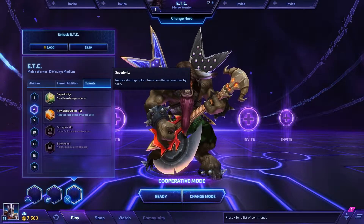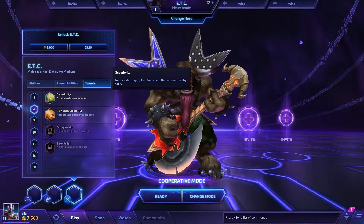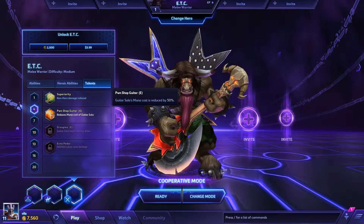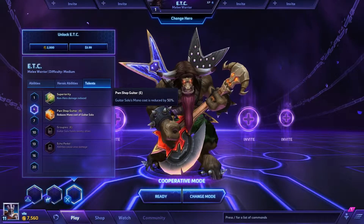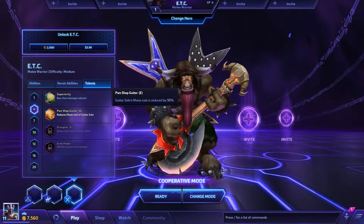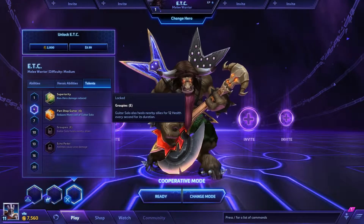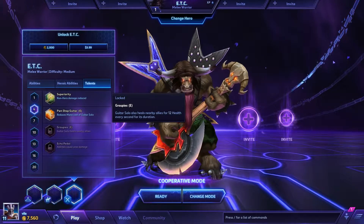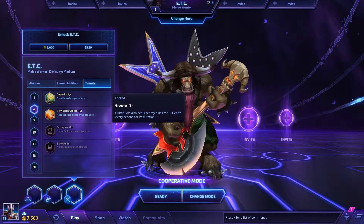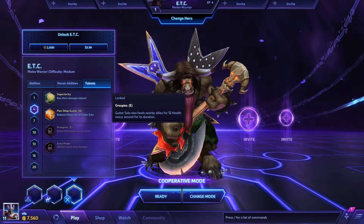Superiority reduces damage taken from non-heroic enemies by 50% — good if you're worried about minions, mercenaries, or maybe even towers. Pawn Shop Guitar reduces Guitar Solo mana cost by 50%. Since guitar solo comes back rather quickly, reducing the mana cost could be nice to heal yourself as much as you want. Groupies — Guitar Solo also heals nearby allies for 12 health every second for its duration. I'd actually go with that one to be able to heal the people near me.